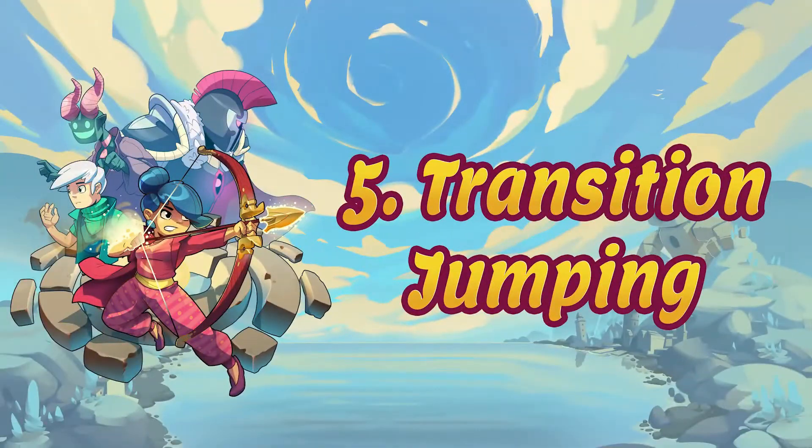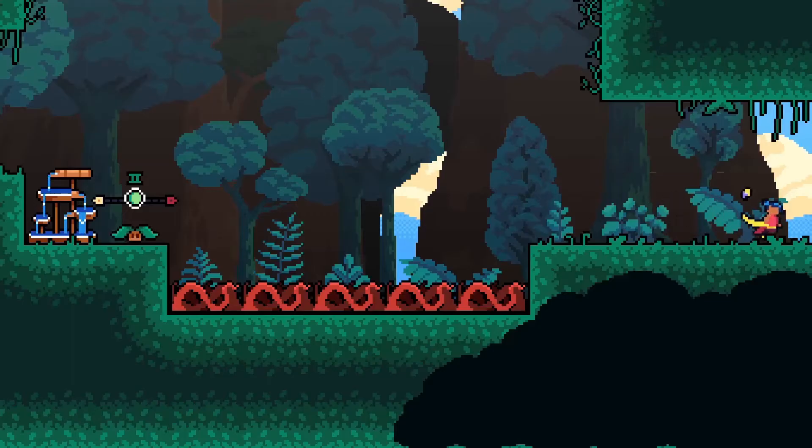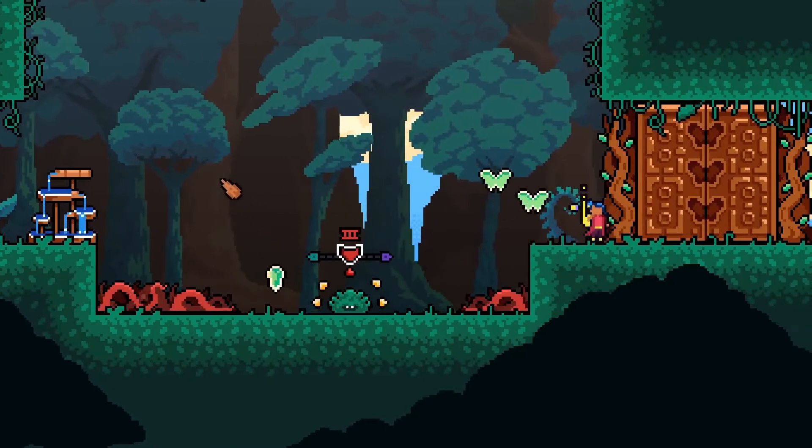Transition Jumping. You can travel across rooms faster by spamming the Jump key as you're transitioning between rooms. This will send Kira soaring across the map at a crazy speed.